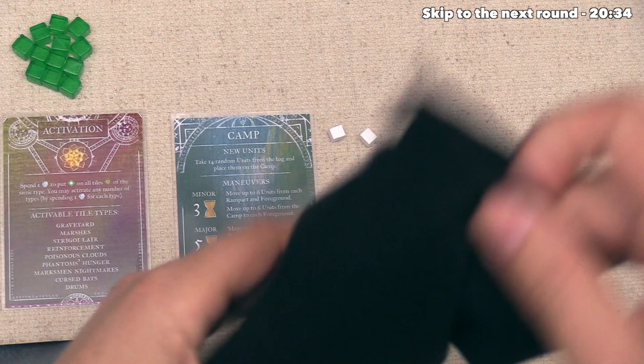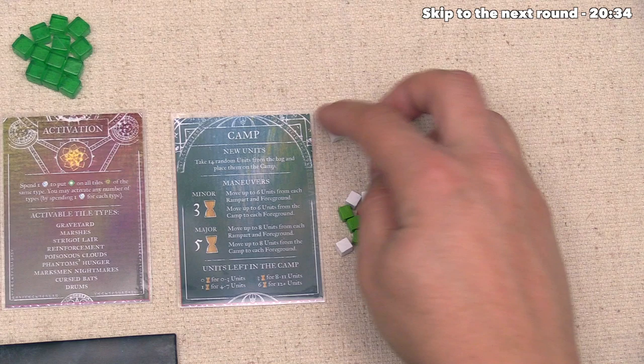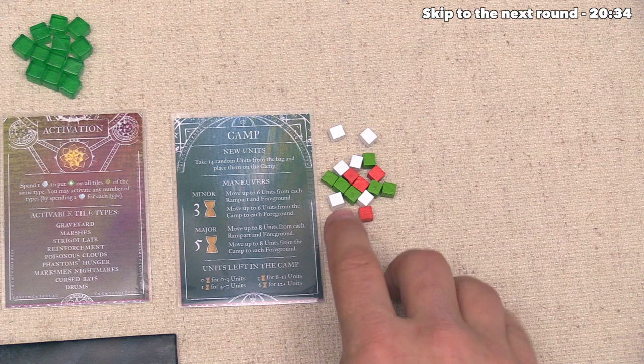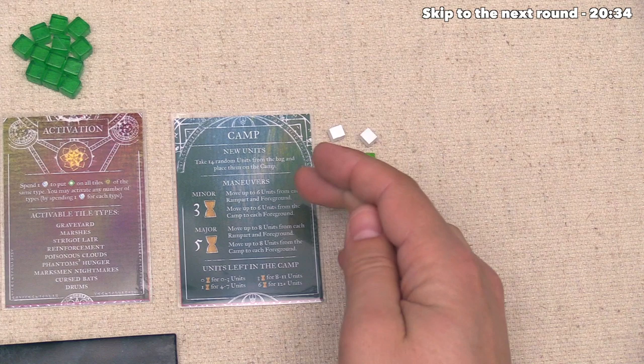So these are all the new minions they get to use, and of course there were these two phantoms that were held over from the previous round. At this point, they can do their maneuvers — they can do a minor and/or a major, and of course they can do this in any order of their choice. It looks like they're going to start with a minor maneuver. This is going to give us three time, and they can move six units from every rampart out, then move six units from each foreground to ramparts, and finally six units from the camp to each one of the foregrounds.